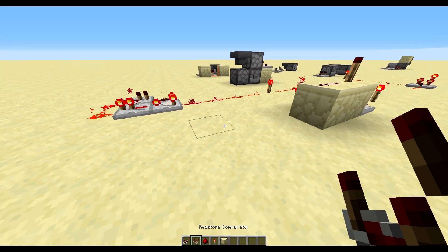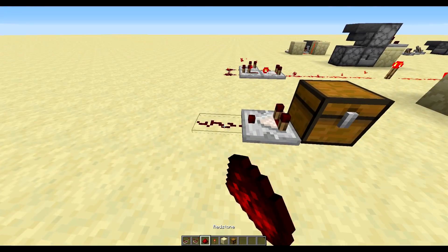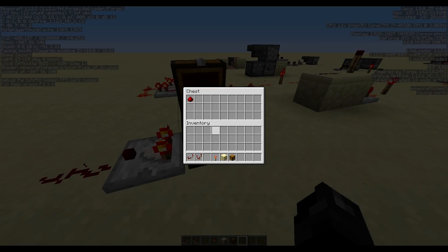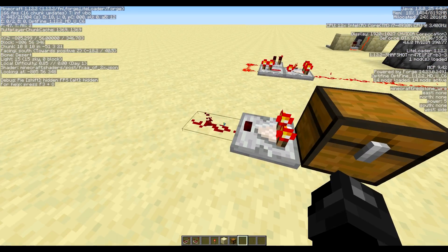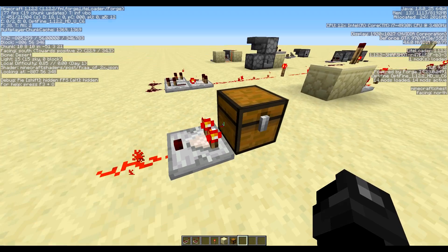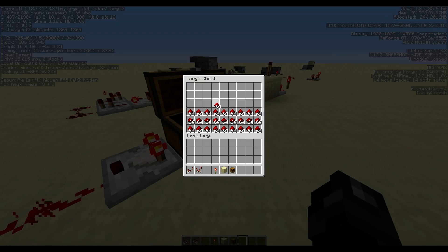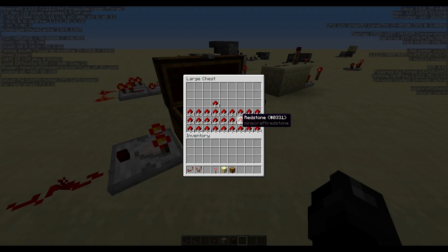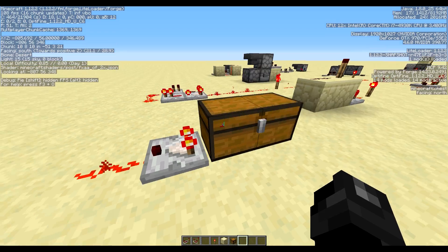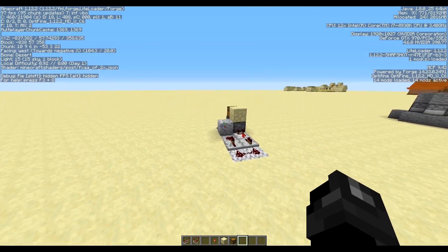Speaking of containers, let's quickly go over the container reading feature. These comparators have a cool function — if I toss a single item in there, it's going to output a power of 1. Toss a bunch of items in, that power goes up — now it's at 5. With a full chest, it outputs a power of 15. So it's relative to the size of the inventory. Adding another chest gives a power of 8 — pretty much half of the double chest. Because we increased the inventory size, the signal strength went down. Fill the double chest and we're back up to 15.